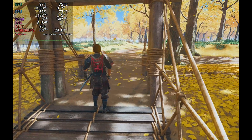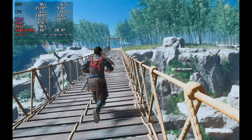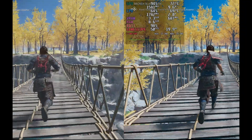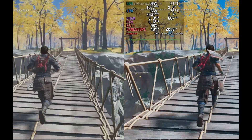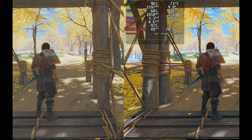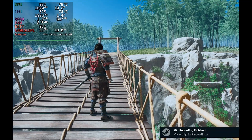Next I exported the footage and put it in an editing tool to compare both recordings side by side. On the right is the external capture card and on the left is the Steam Deck recorder. The Steam Deck recorder doesn't capture the performance statistics overlay from GameScope. In terms of quality, the Steam Deck recording is just a tad washed out and slightly smudged, but you really have to look for it. It's pretty good — similar to Decky Recorder, maybe just a little better — at the highest 24 Mbps bitrate.